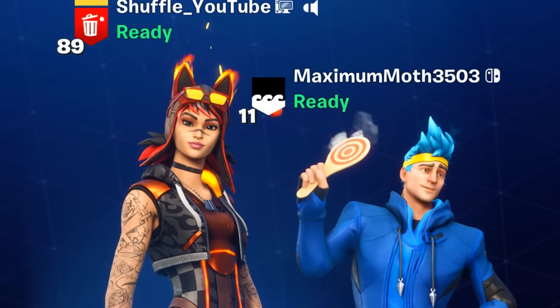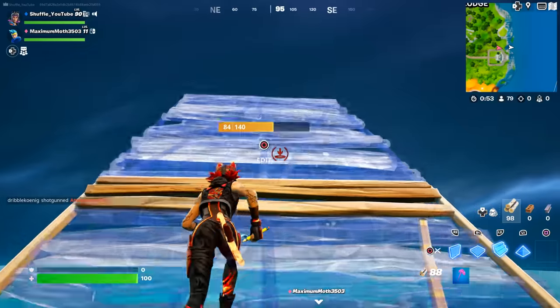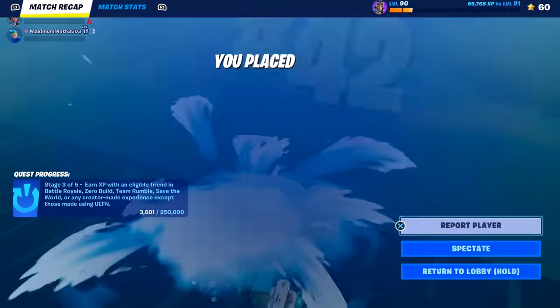From there, join each other, ready up, and play a game of Fortnite. Just build a skybase and both jump off, completing another quick challenge.